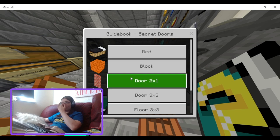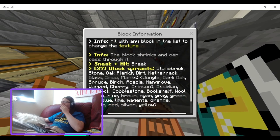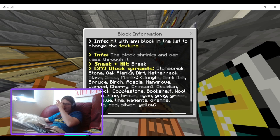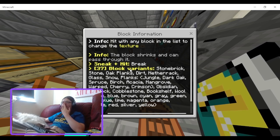Next up — info: hit with any block in the list to change the texture of the block. It shrinks so you can pass through it. Shift-hit to break, block variance.